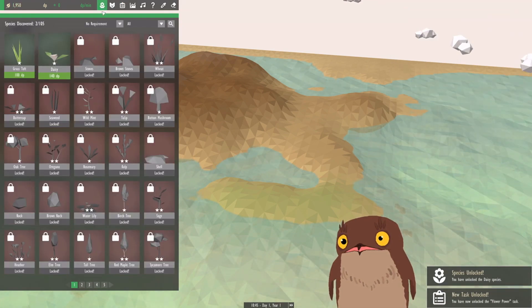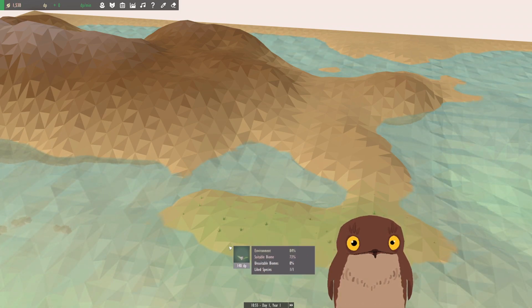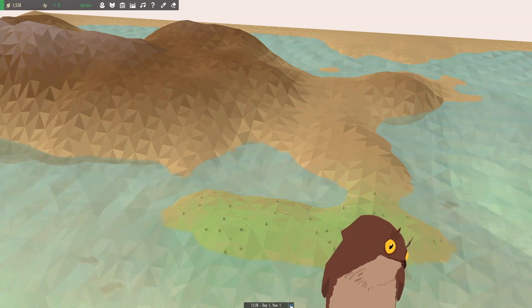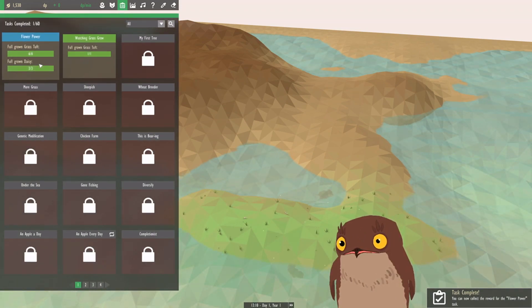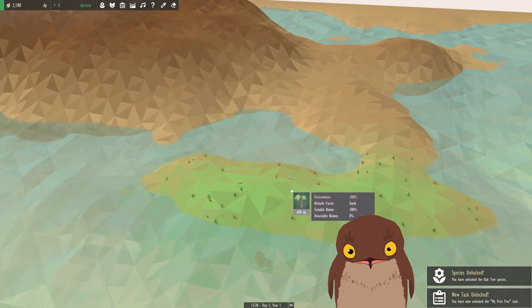We've got the grass fully grown. And from that, we get a daisy. So we'll plant some daisies around here. We'll speed things up again, let them grow. Now we've completed that - we've got three full-grown daisies. We'll claim that reward and get an oak tree in here.